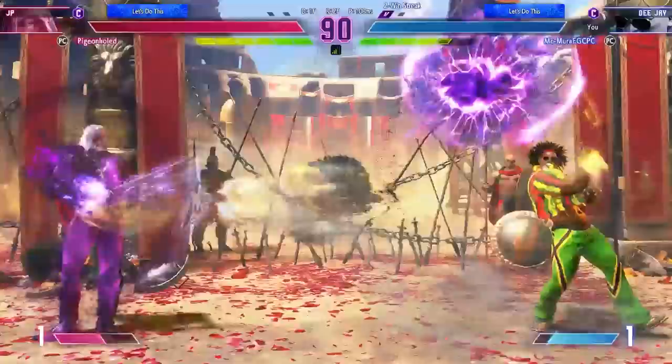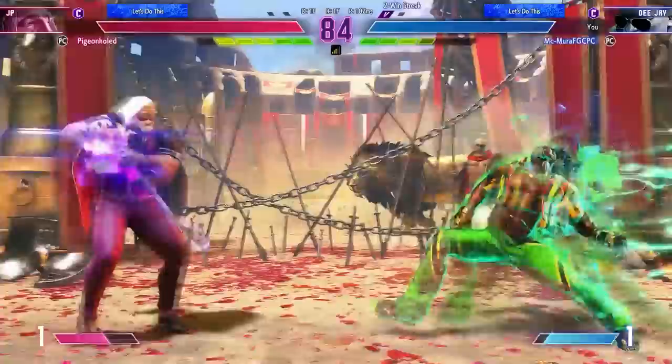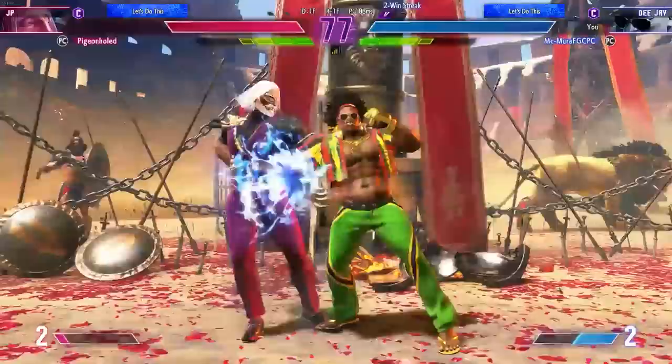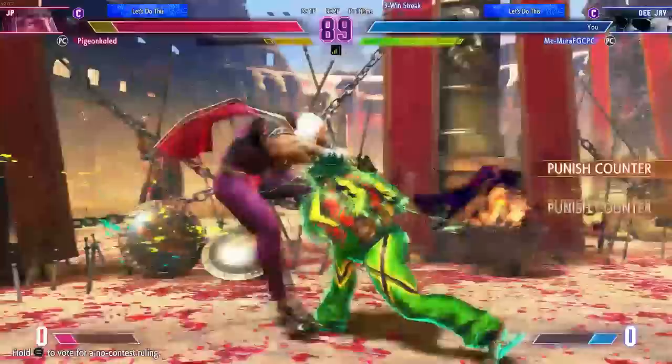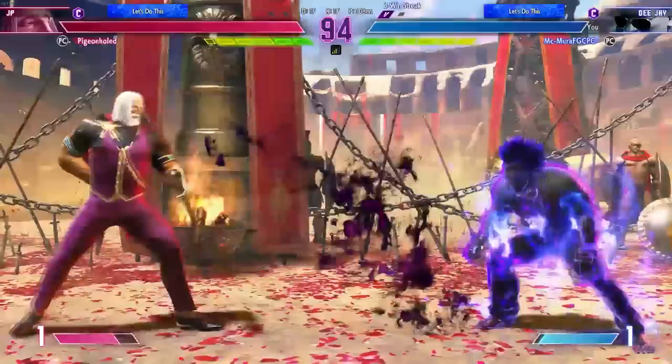Remember to use Drive Rush — it is a gigantic deal in this game. Using it raw, especially when you've got your opponent thinking about Drive Impact, is very beneficial. You will get in, you will have plus frames, and you will instantly apply your pressure. The key is to condition them first. If you're using it all the time they will easily react to it, but if you're mixing it with Drive Impact, regular dashes, jumps, and so on, it is a very powerful technique.